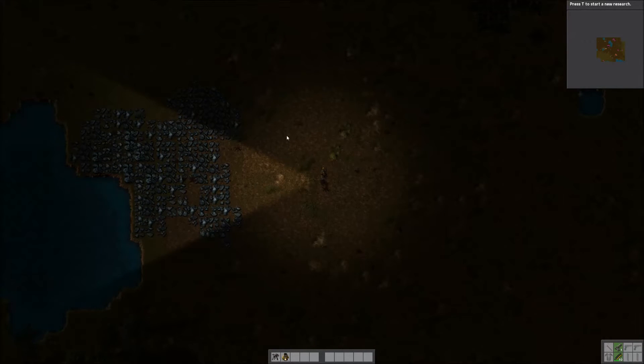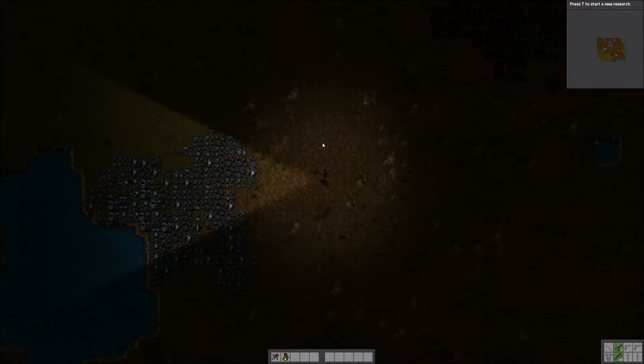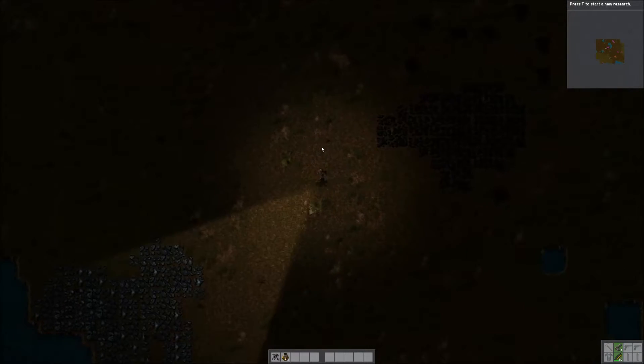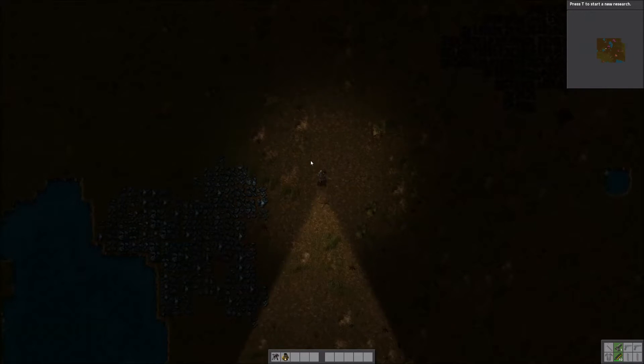This will be a coal mining system. Forgive the darkness of the map at the moment — it is currently nighttime. If you look around, you're going to see a coal deposit up here and an iron deposit down here. We're going to link the two up and have an automated mining system running.